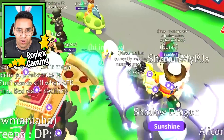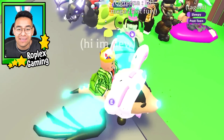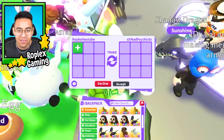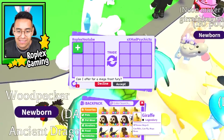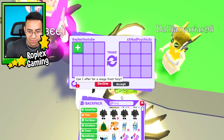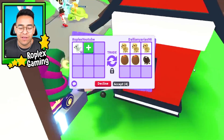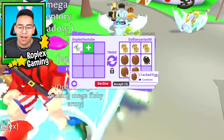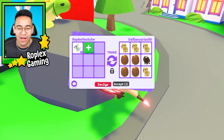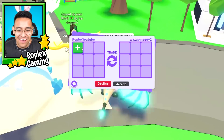How did this guy get a sword? Look at this big old sword — oh my god. Is that a pet accessory? That's actually really cool if it's a pet accessory, or maybe it's on his avatar. Look at that big old sword, that's freaking awesome. Someone asks if I can offer for a mega frost fury — I don't think I even have a regular frost fury, I'm so broke. Meanwhile, someone else is offering three dogs, four cracked eggs, and one buffalo — those are some of the worst pets in the game.